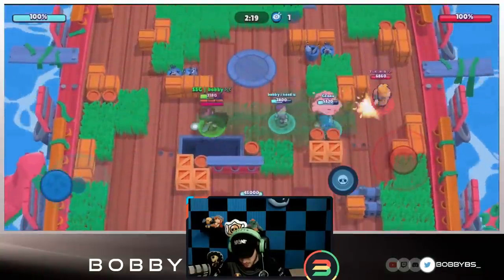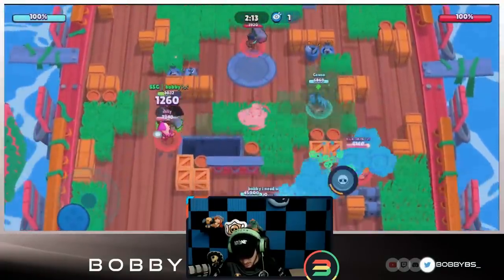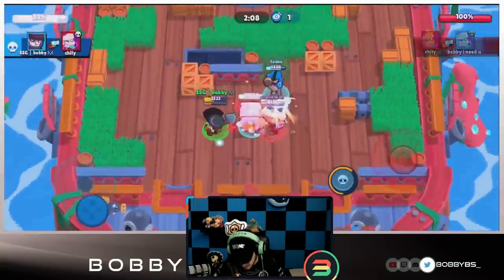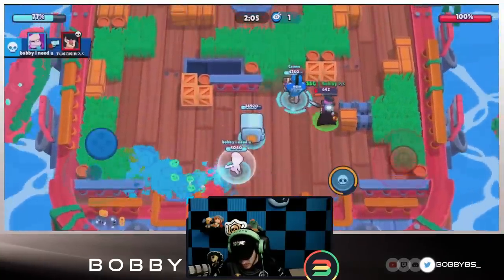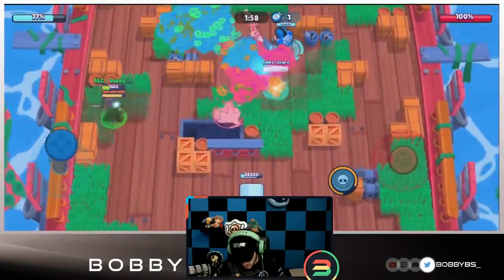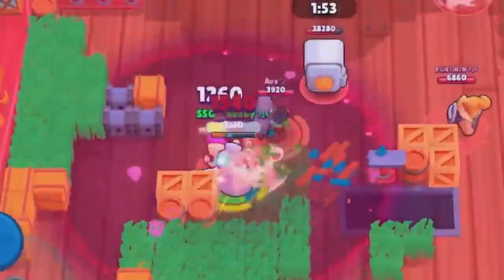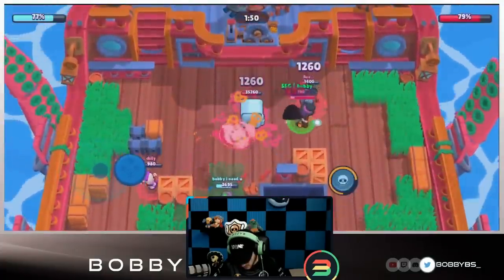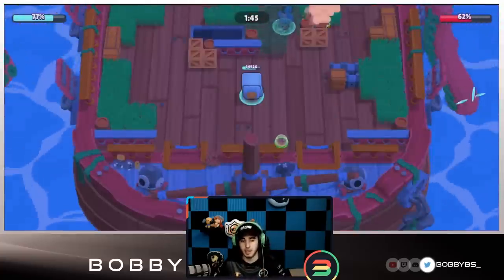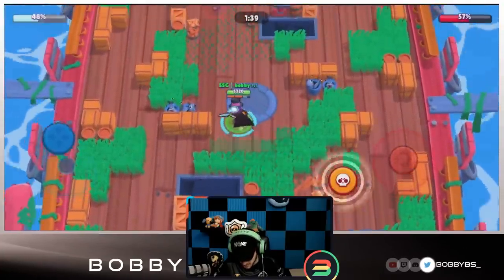We have faced some pretty good opponents. To be fair, we aren't really playing our best, but there are a lot of better brawlers than Mortis in Heist. We're gonna be facing Brock, EMS, and Bull. We're gonna be able to kill this EMS over here - there is a Bull obviously we can't really go into, so we're just gonna dash on him once and get into the grass. We are one or two shots away from our super.